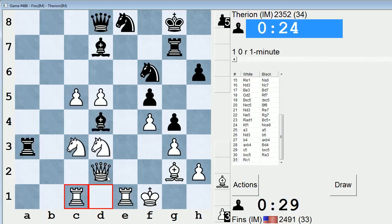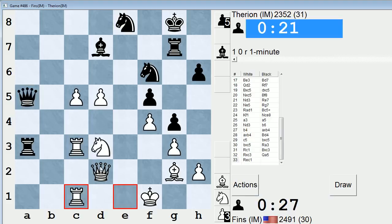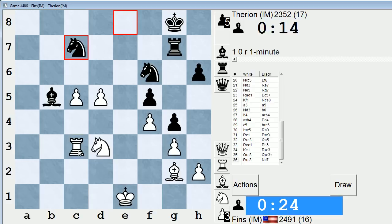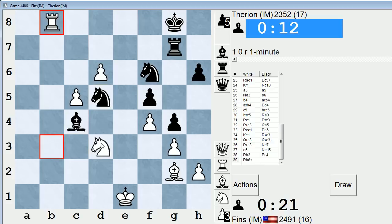He can go QA5 now, maybe. He didn't do it. He still can go QA5. Better protect our Queen now. I knew I moved my King to the center for a reason. Let's see if he'll trade. Let's go here — try to get into the back rank, because now I have this move: Knight E5.